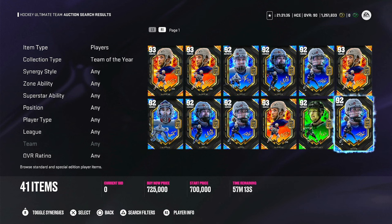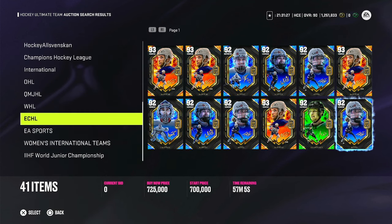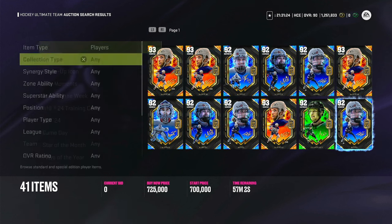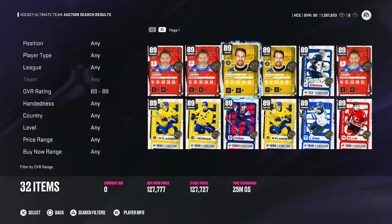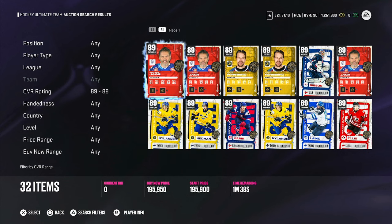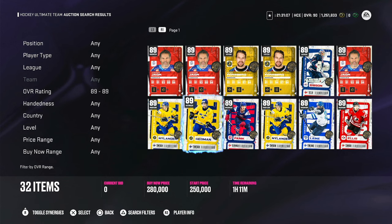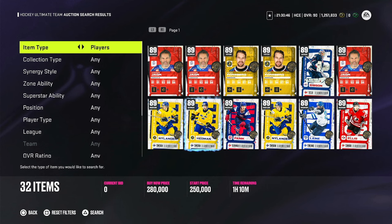You can do this with current MSPs, past MSPs, or any rare cards in the game. I've also been looking at this 89-rated Nations of Hockey Barkov to play on my fourth line. They pop up at good prices and if you like the price, you buy them, put them in your team, and check the market after every couple of games. If you see they're not on the market or the price has gone up, list them. If they sell, great — you made coins. If not, put them back in your team and keep playing. Let your coins make coins by themselves while using the fun players you want to use.